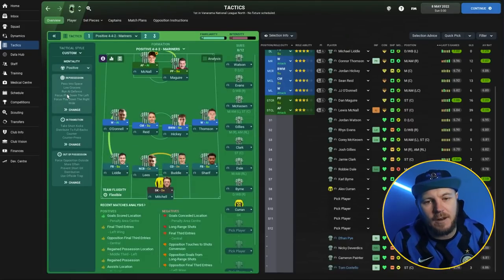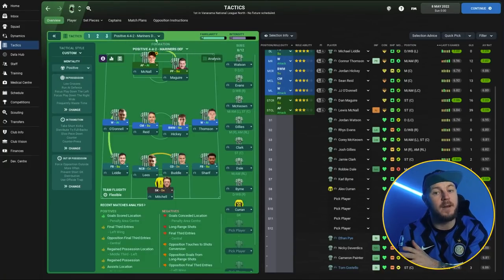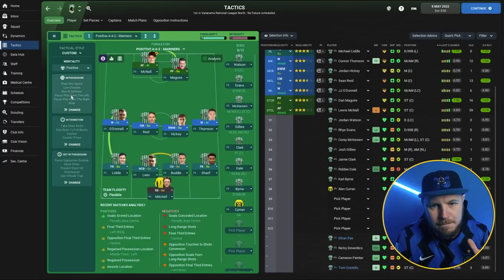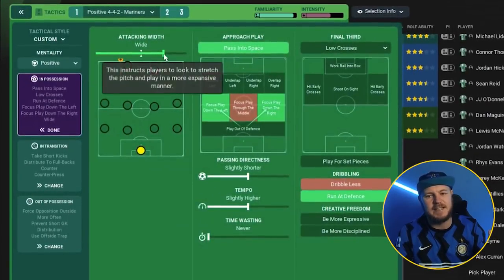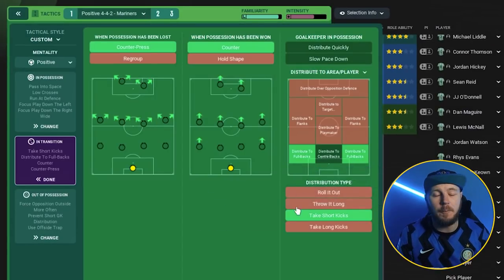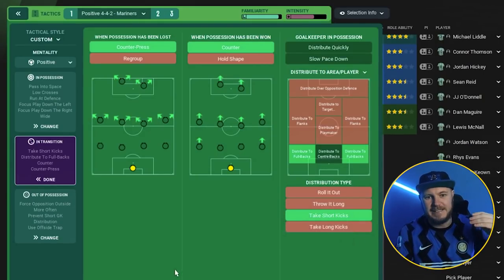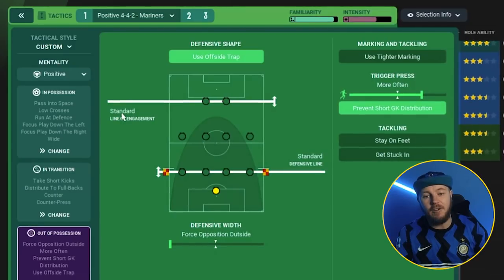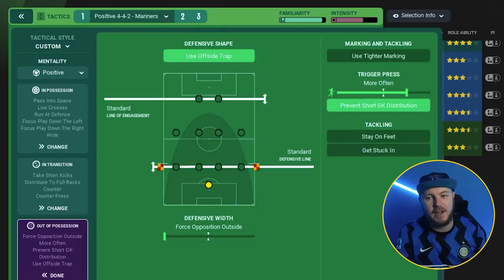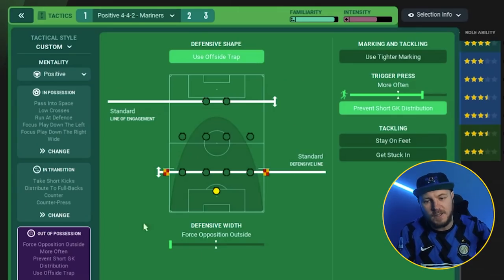If we go back to the main style of tactic, which I'd suggest starting the majority of games with - unless you're against a far superior team, in which case plug in the defensive one, or you need to rest your players as intensity drops - with the positive mentality you're still attacking with width but focusing play down the wings, only slightly higher tempo, distributing the ball to the fullbacks. Out of possession you only have a standard line of engagement and a standard defensive line, using the offside trap with trigger press set to more often. You're not constantly bombarding as soon as they get the ball.